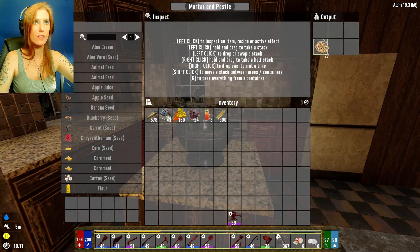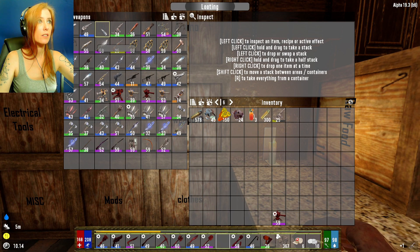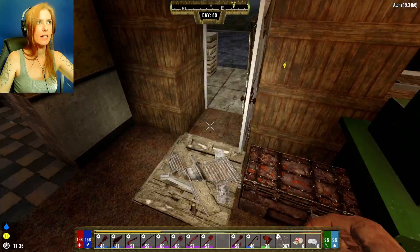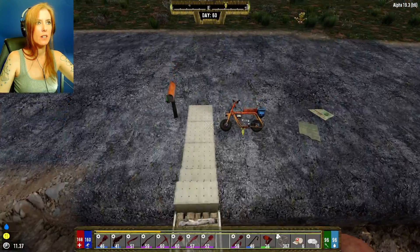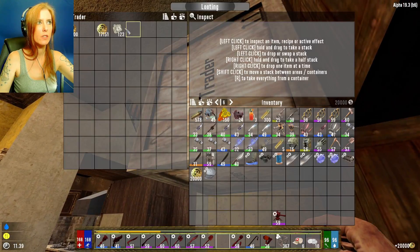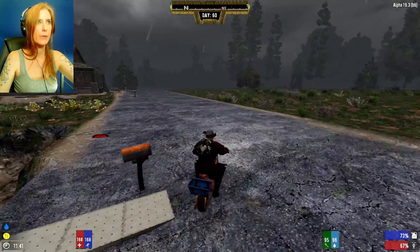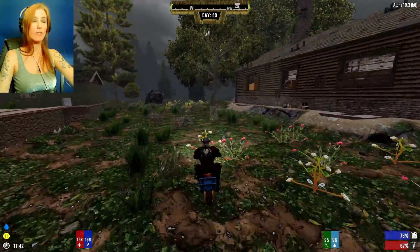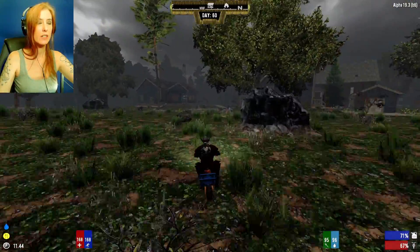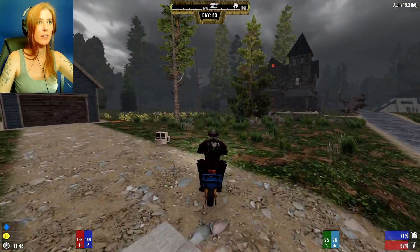I really need to go see Jen. I've got a ton of stuff to sell her. I'll take my coins with me because Jen might in fact have something worth getting. We can go get a mission. It's day 60 and I've done a whole lot outside of the base — I need to spend at least one day working on the base.